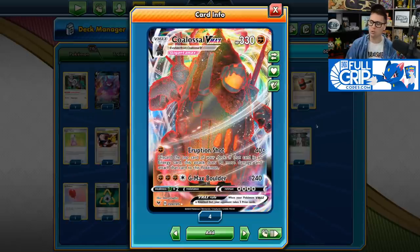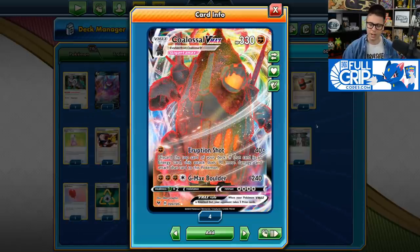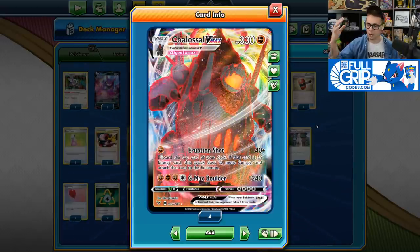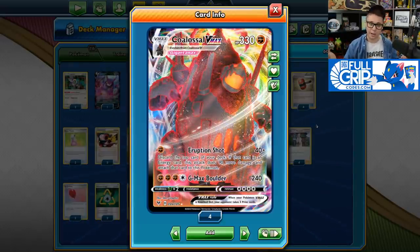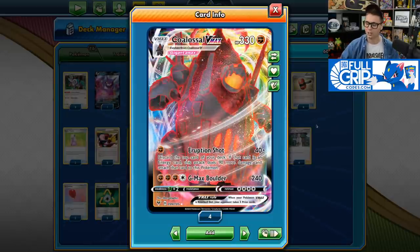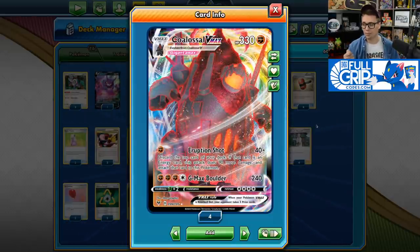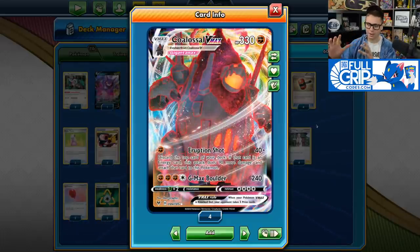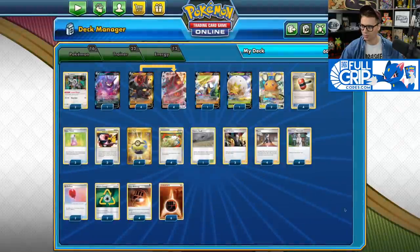You're always going to have the opportunity to take cheap shots on your opponent's bench with Eruption Shot, while you build up to a huge GMAX Boulder attack. For three Fighting and a Colorless, it deals 240 damage, easily one-hit KOing Zacian V and other basic V Pokemon. It's great for finishing off VMAX Pokemon that you might have weakened with Eruption Shot as well. This 1-2 punch is very strong on Colossal VMAX.